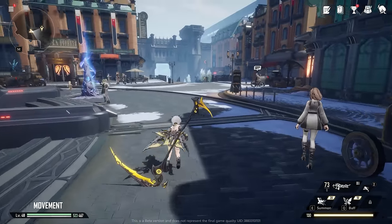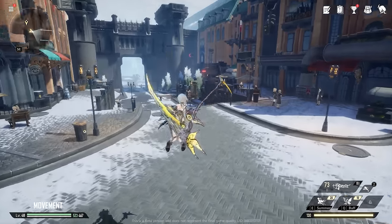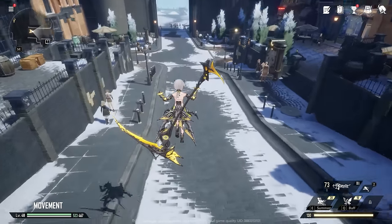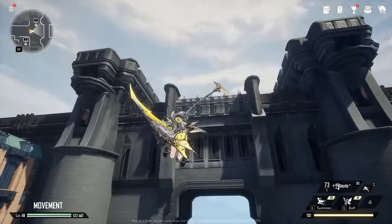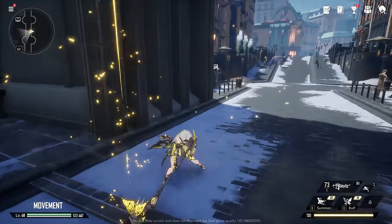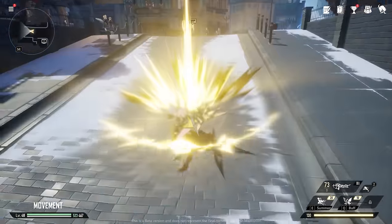You have to press Control and Spacebar a lot if you want to do the helix dash. It's way faster than jogging. There's no sprinting in this game — you actually have to spam this kind of movement. There are also different kinds of movement: double Spacebar, then look all the way up, jump, and do a deep dive. Every time you look up, you go higher.